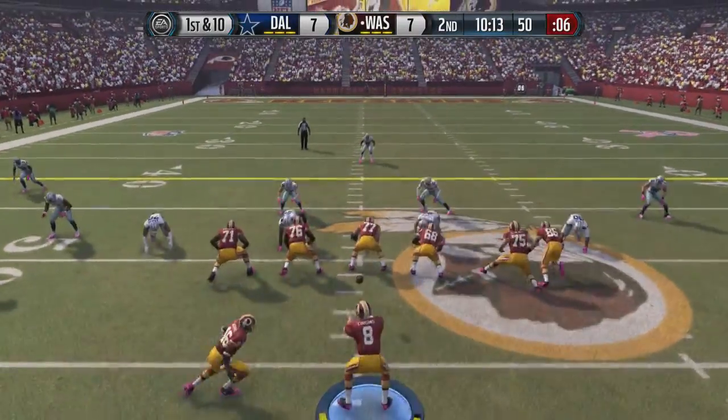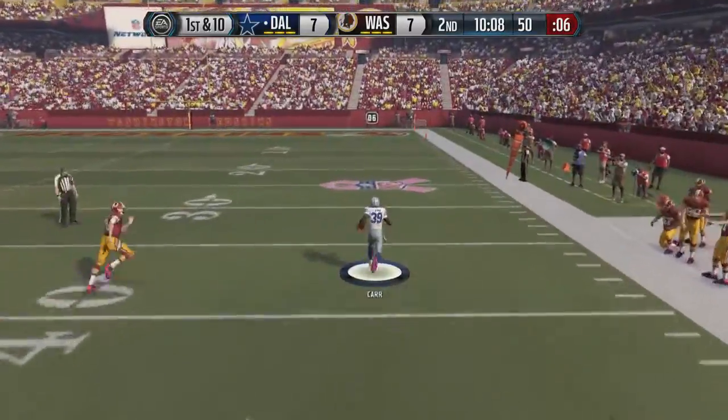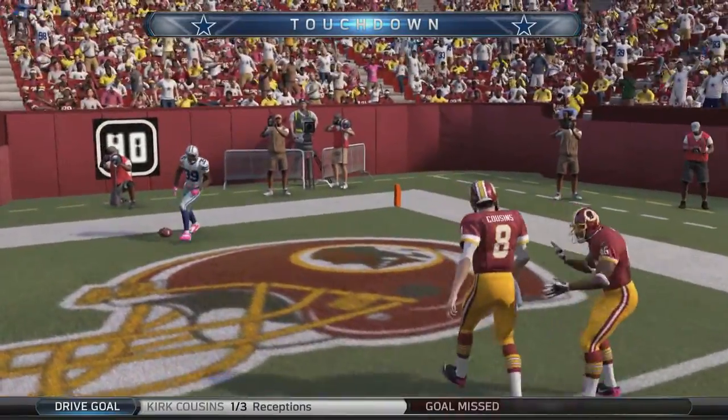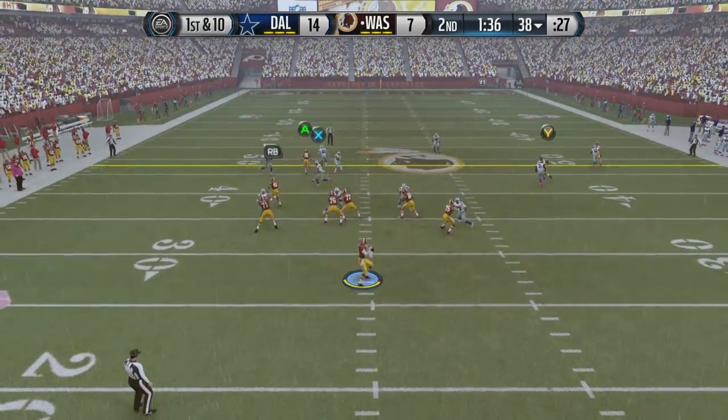That ties the game at 7. On the very next play, Kirk Cousins throws a play-action pass left — and it's picked off by Brandon Carr, who takes it all the way to the house. A pick-six for Brandon Carr, and the Cowboys have suddenly scored 14 unanswered points to take the lead.